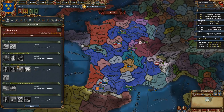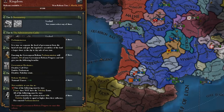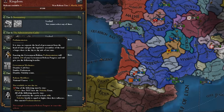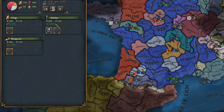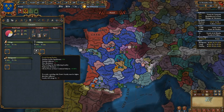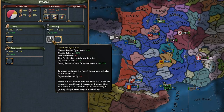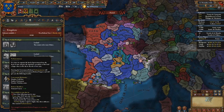Tier five: The Deliberative Assembly. There are five different choices in the generic tree. Parliamentarianism gives minus one national unrest but gives you a parliament, disables the called diet, and also disables the noble's estate. In the current state of the game this is definitely a lot weaker than it used to be, because of how powerful the noble's estate is — the modifiers and privileges you can get from it. A very common privilege is Strong Duchies, which gives plus two diplomatic relations and around minus 20 liberty desire, requiring two vassals to activate.